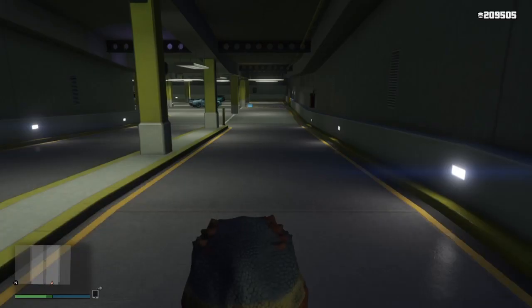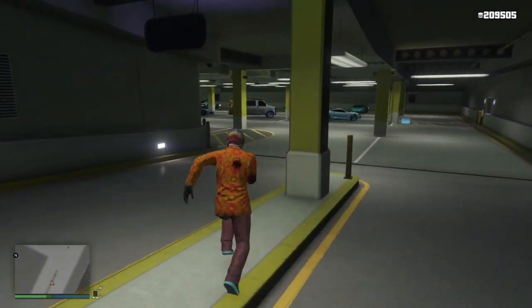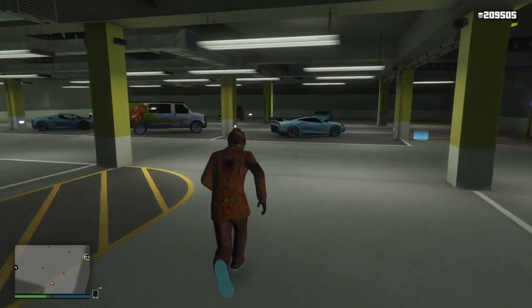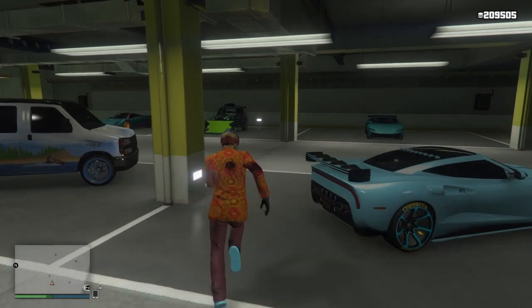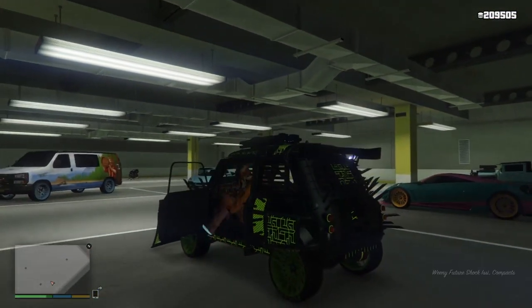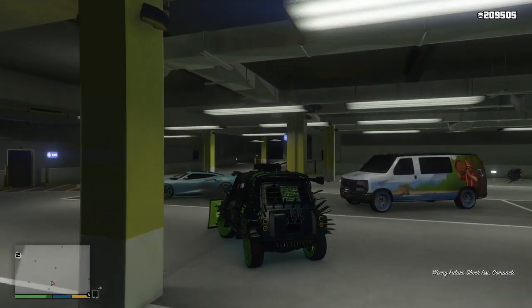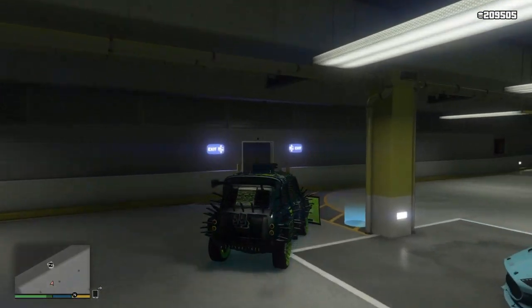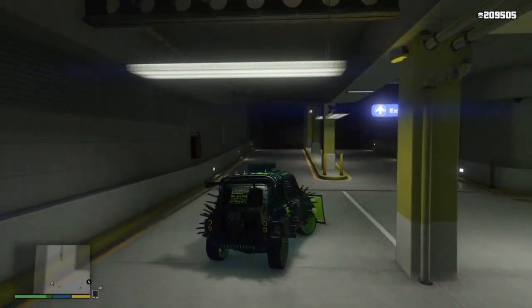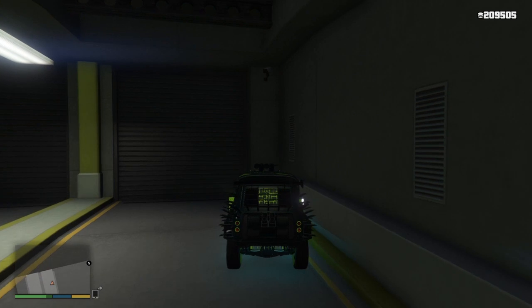Next step is going inside the garage. Another way to tell the glitch is working is that I can get into my AC Classic and drive it around without kicking him off the Fagio outside. I'm going to take the AC Classic right near the garage door and park it tight against the wall.